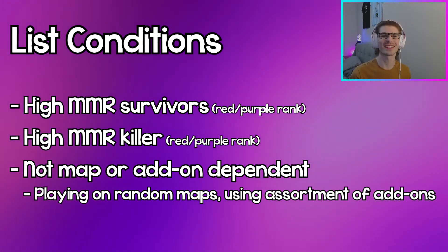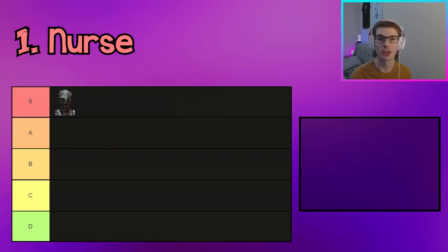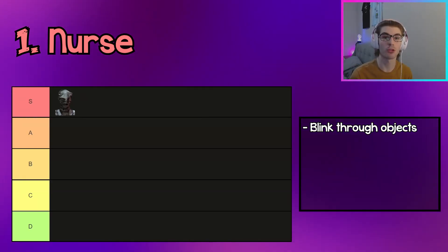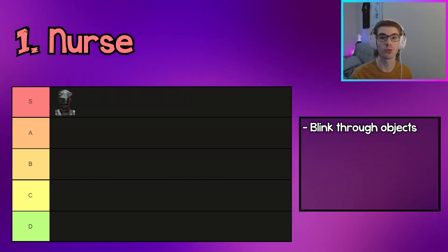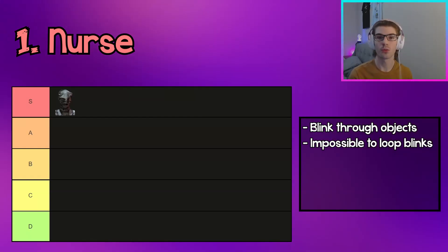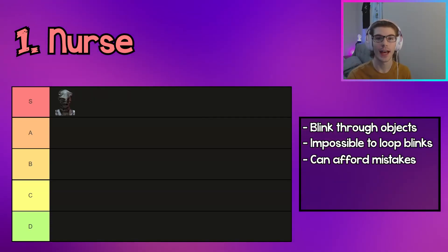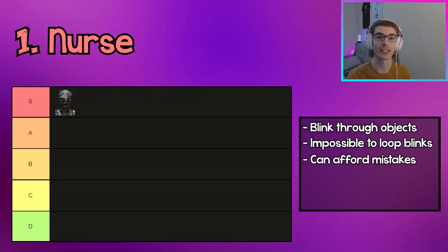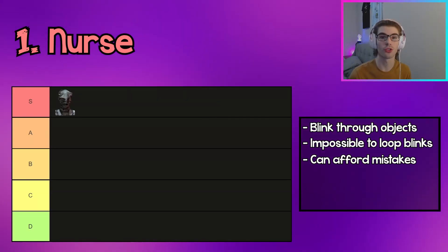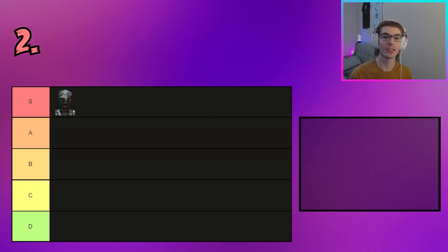Without further ado, let's get right into the video. This comes at no surprise, but the first killer in S tier and the best killer in DBD is the Nurse. The Nurse can blink through objects, giving her great map movement — she can go up and down floors and through buildings and tiles. She's practically impossible to loop because she can blink through pallets and windows, and she can catch up to survivors quickly if they W-key. She can also afford to make mistakes because she has two blinks.